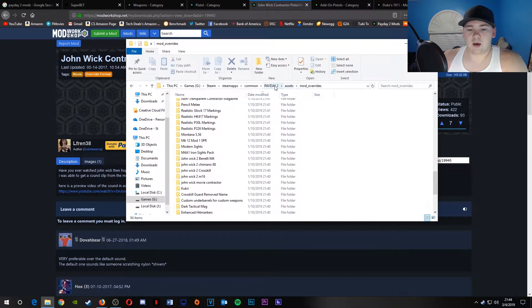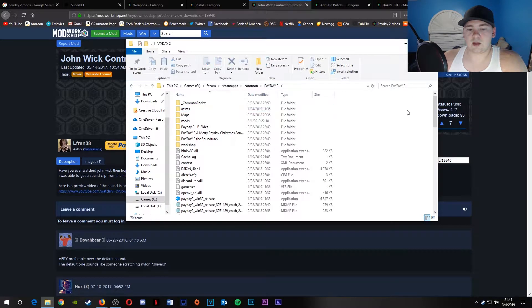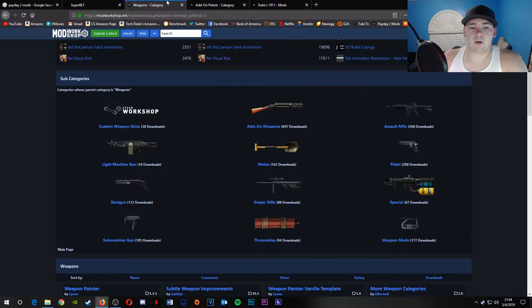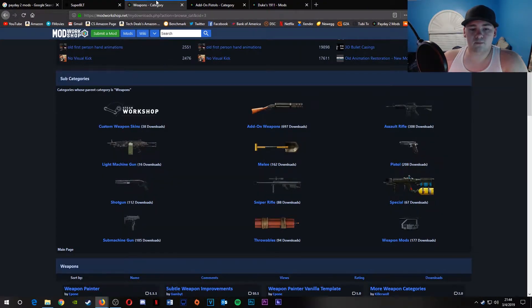The thing about the Glock 17 in this game is it has the option to put a long slide on it, which actually kind of makes it look like a Glock 34. That's how you would do that. But for custom weapons, you would go to add-on weapons.